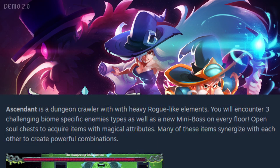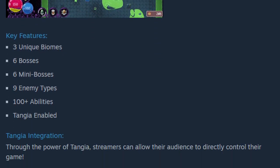Ascendant is a dungeon crawler with heavy roguelike elements. You will encounter three challenging biome-specific enemy types, as well as a mini-boss on every floor. Open soul chests to acquire items with magical attributes — many of these items synergize with each other to create powerful combinations. Three key features: three unique biomes, six bosses, six mini-bosses, nine enemy types, 100-plus abilities. Wow. And it's Tangia-enabled, which is great if you are a streamer.